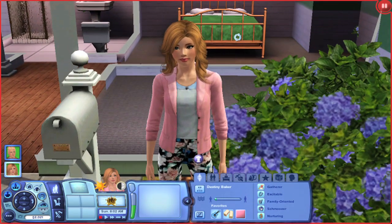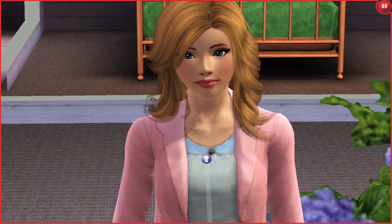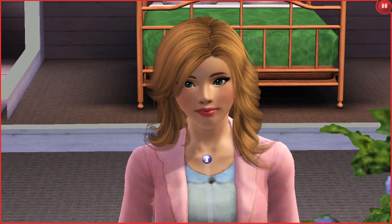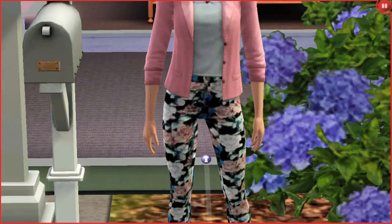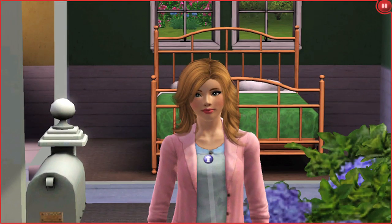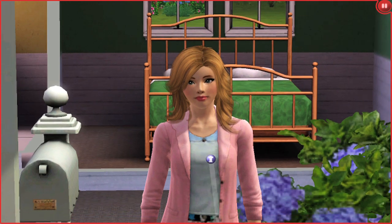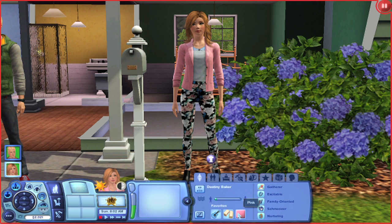And this is what she looks like. I really wanted to try hard and practice creating a sim a little bit more. She has custom hair, makeup, and skin, and pretty much everything except for that top, which is from Supernatural, and the boots which are base game. I absolutely think she's gorgeous. Her favorite color is pink, she likes peanut butter and jelly sandwiches, roots music, and she is an Aquarius.